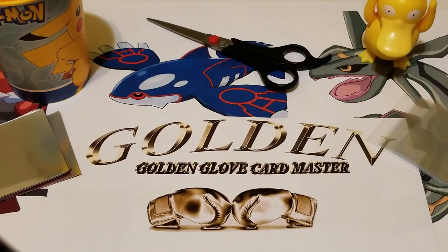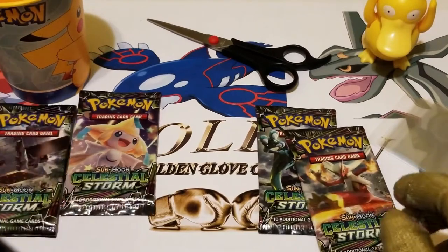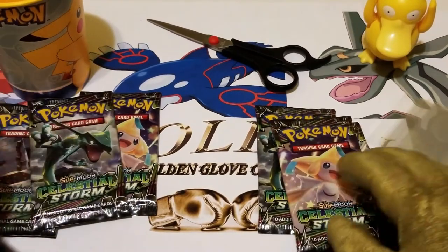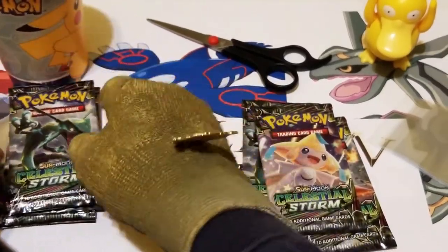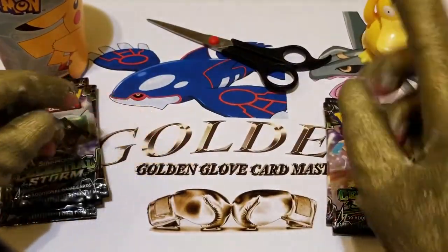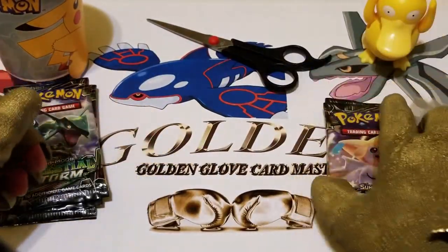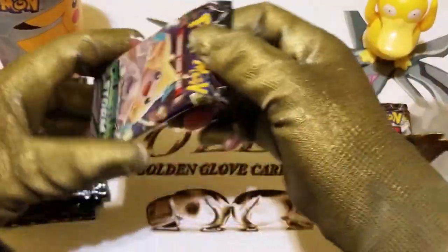Hey guys, it's the Golden One here, back at it again with another Pokemon Pack card opening. We have here 6 Celestial Storm Booster Packs. We are definitely on the hunt for the Hyper Rare Rainbow Rayquaza card. Hopefully we get it in this episode, fingers crossed.